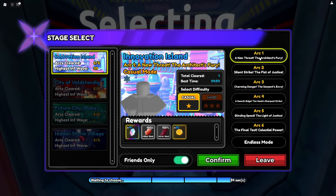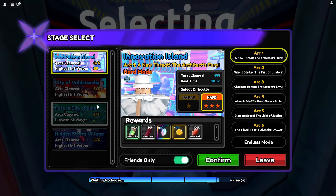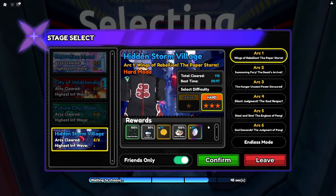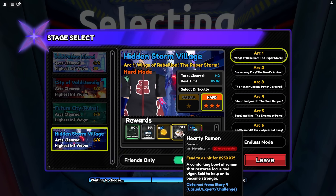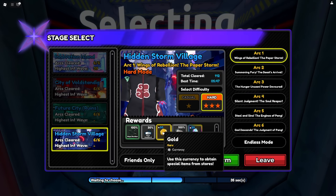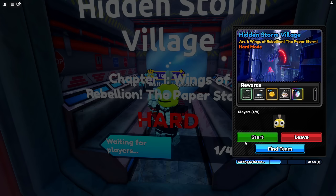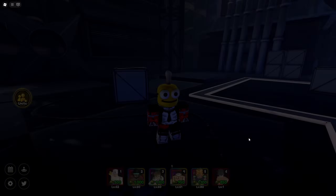To do this method, go to any story map — preferably the harder one, the better the rewards you get. So I'll go to Hidden Storm Act One. You get these rewards overnight — I can sell this for gold, 2.2k, and I get gold and gems on top of that. So it's basically a gems, gold, and EXP farm all in one.